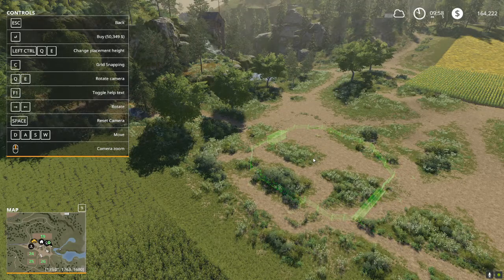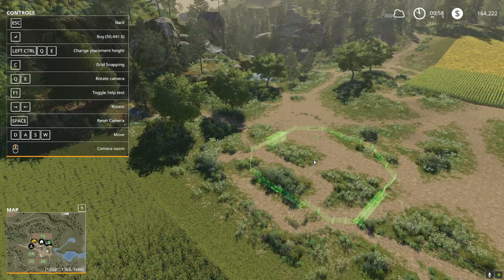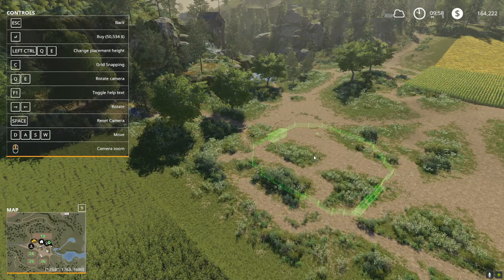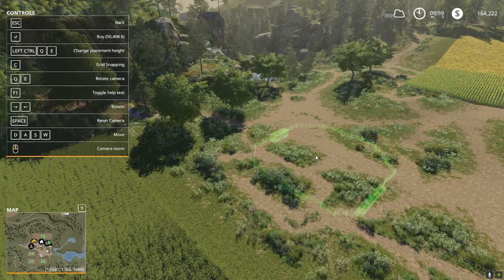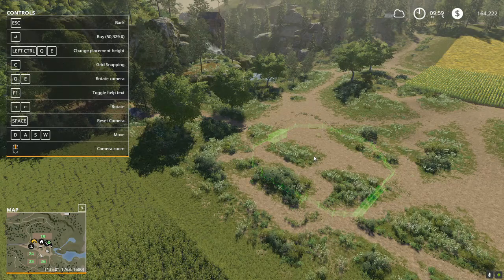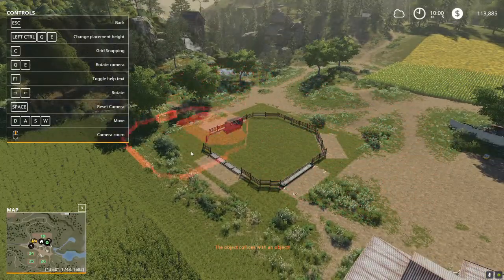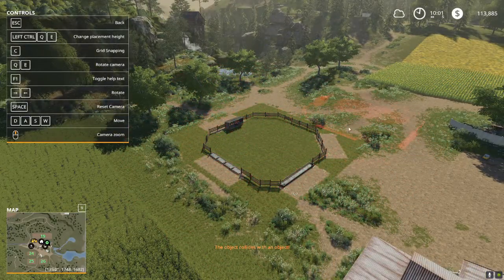We're down to $50,349, and shifting it just a little bit here and there gets us to $50,329 — meaning the ground is going to be adjusted just a smidge somewhere, but not enough for us to care about. So I'm going to drop my horse pasture right there. You can see it clears out all of that ground, and we place a nice, lovely horse pasture.